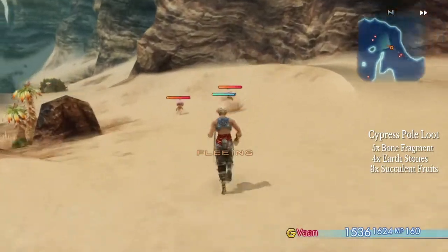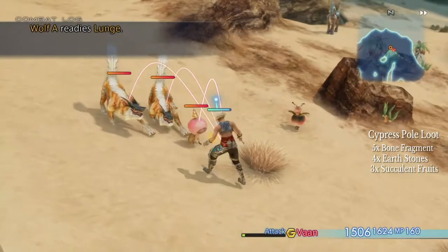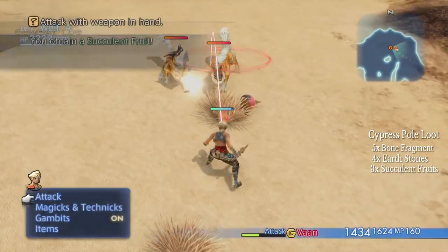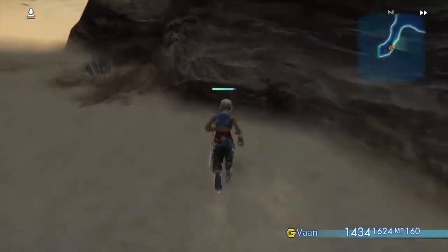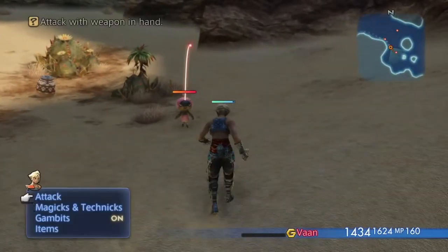I'm going to leave that on screen for a bit, but then it's going to switch. The first enemy you want to kill to get this loot is the Allerains; they give you the succulent fruit and they can also give you the earth stones as well. But a more effective way of getting earth stones is the Cactites in the Estersands.